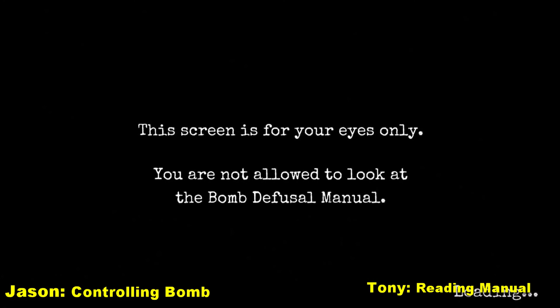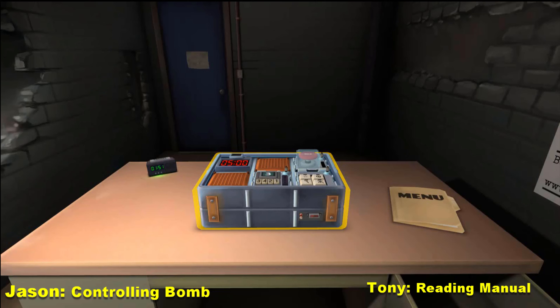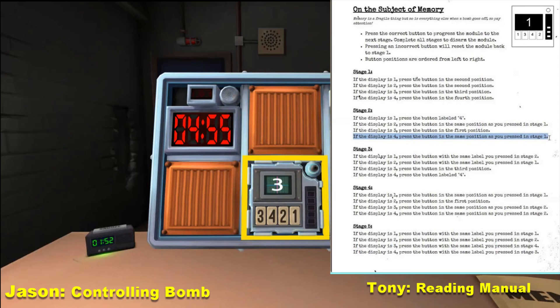In advance it gets harder stuff. Alright, pick up the bomb. There's a module on it that's got a three on it, and underneath it goes three, four, two, one. It's a lot of reading. The first number — what is it? Three. The big number's three. Press the button in the third position — press the third number under those.